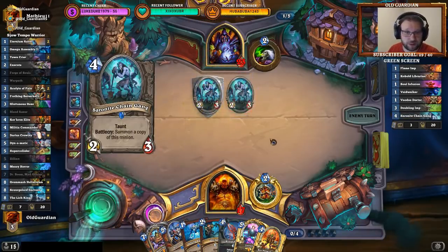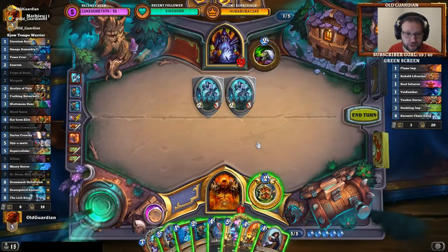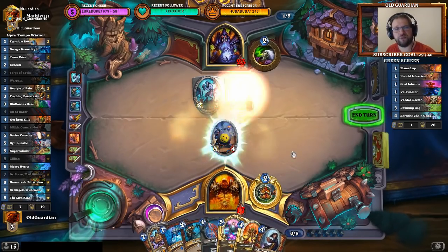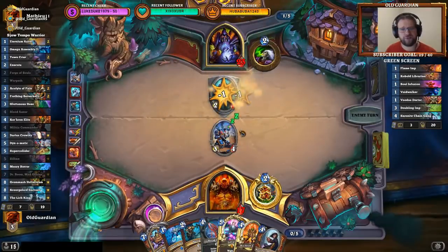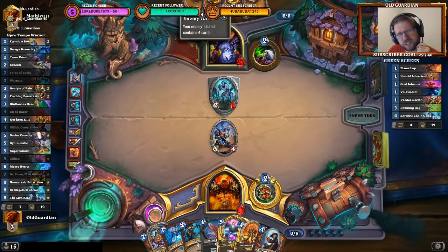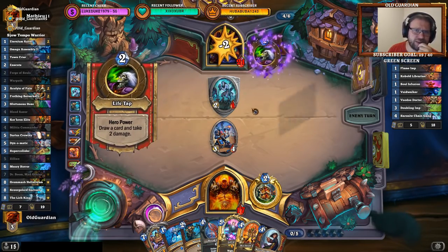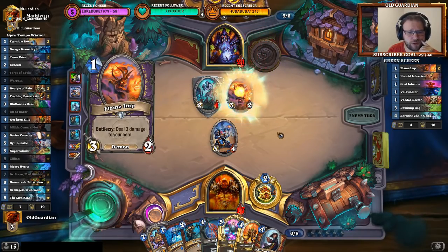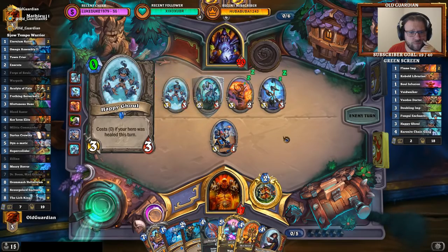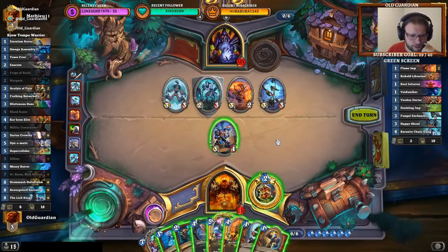Now I have the option to play Dynomtic if there's a total of 5 health on the board — if he plays Despicable Dreadlord, Dynomatic would deal with that. It is guaranteed to kill one of them — I'll take that. He will still need to deal with the Dynomatic because if he doesn't, I could simply magnetize Zilliax onto it. Soul Fire would deal with that but he's pretty low on resources. Playing a minion plus Fungalmancer trading would be one way for him to go here.